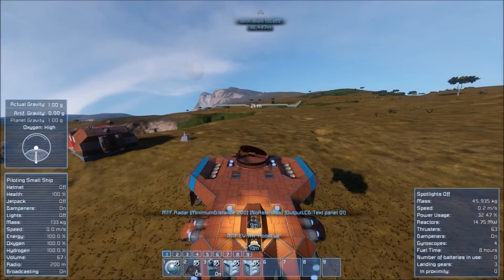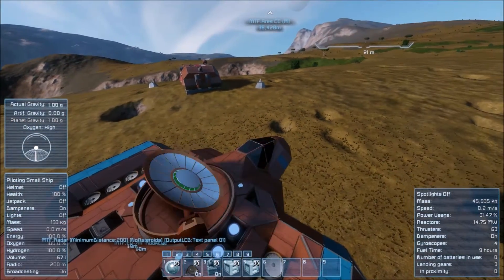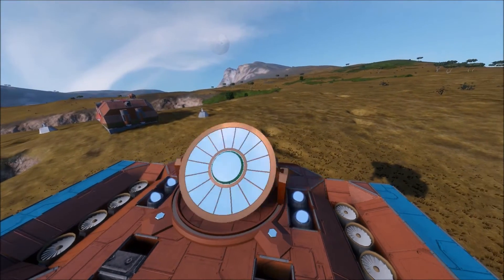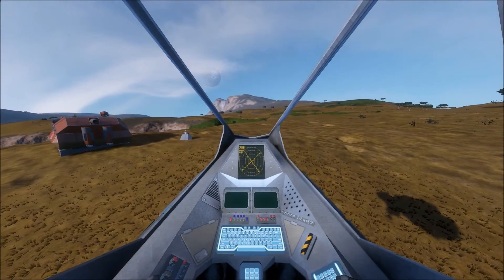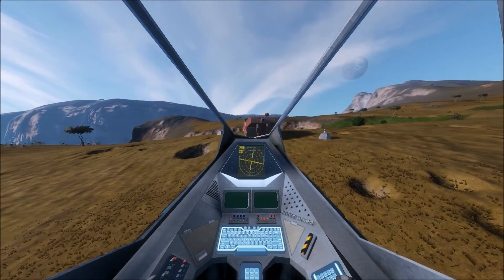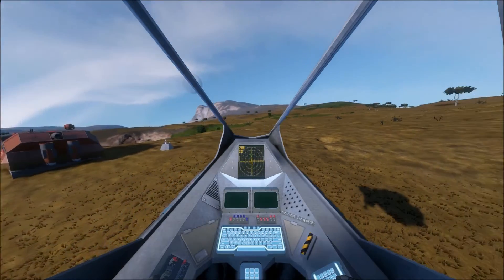The second mod I'm using, which is basically just for show at this stage, is the holographic radar mod — you can see the rotating dish on top of the craft. The third one is a script, which is very famous in the workshop, and as you can see here it's being displayed using the integrated fighter LCD screens, which is also another mod.